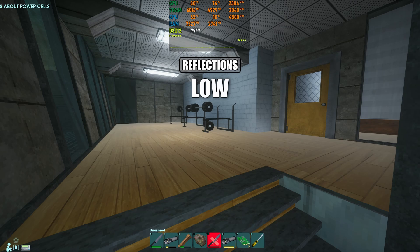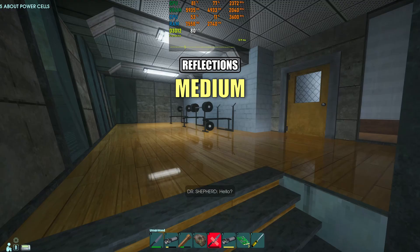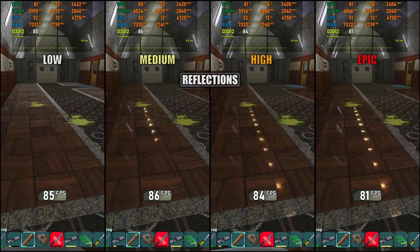Next is Reflections. In Abiotic Factor, anything above low mainly improves the detail and distance of reflections. The performance cost is moderate, going from 85 down to 80 FPS — about a 6% drop. Visually though, the difference is massive. Reflections add that polished, almost RTX-demo style to the retro art direction and really elevate the look of the game. I recommend keeping this on high for a good balance, and if you've got a stronger GPU you can comfortably push it to Epic.